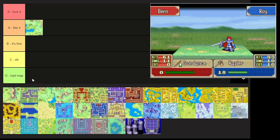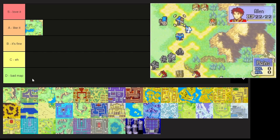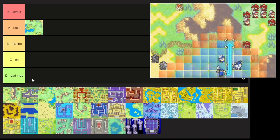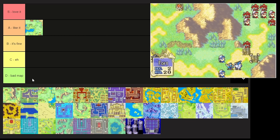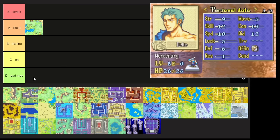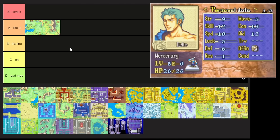Chapter 2 introduces Dieck and his fighters with a two-front fight — Dieck takes enemies near the throne while Roy and friends push down to meet up with him, then they bulldoze through together. You learn to take advantage of forts because putting Dieck on one lets him one-round enemies, especially on a first playthrough. But Dieck alone won't do everything — you'll want other units pushing through too. I'm being generous to early game maps; for introducing concepts, it does pretty well.